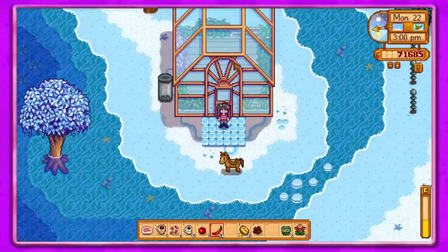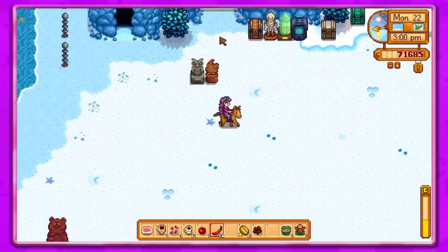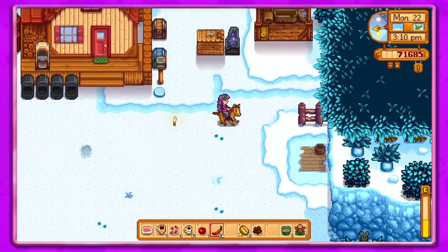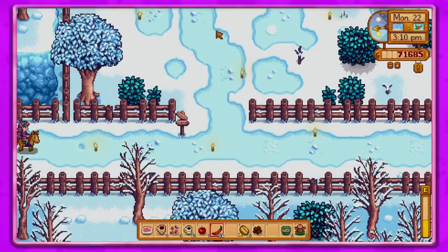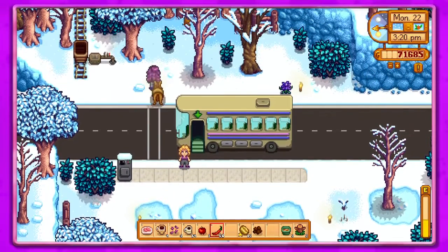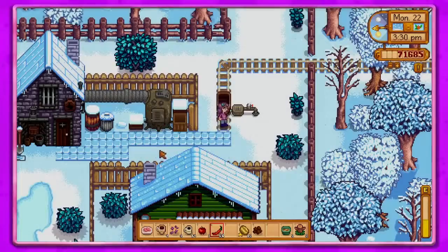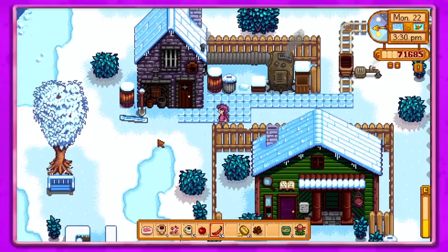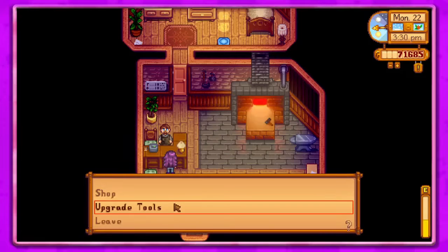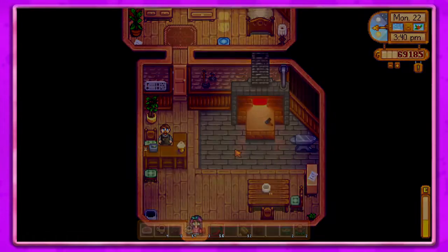Oh my gosh, it's already three o'clock! I wanted to go over to Clint's - time flies in this game. I don't like it, it was way too fast. Oh, 3:30 - okay, we're gonna make it, we're gonna make it! Yay, we made it! So I want to upgrade tools - steel trash can. Yay, all right, got that!